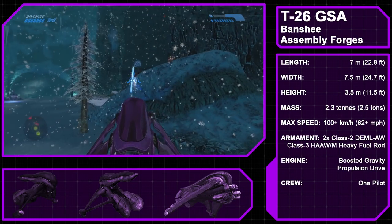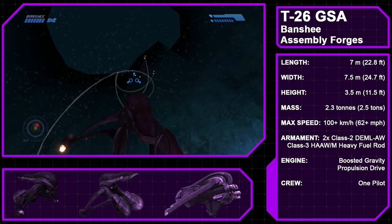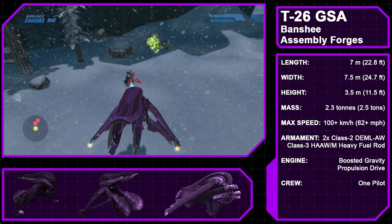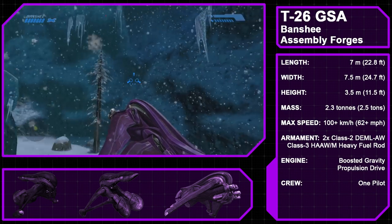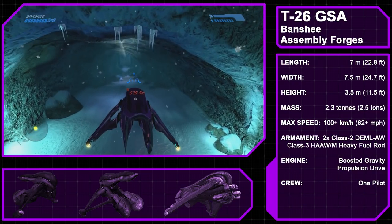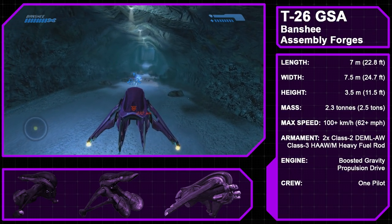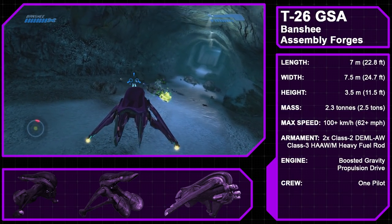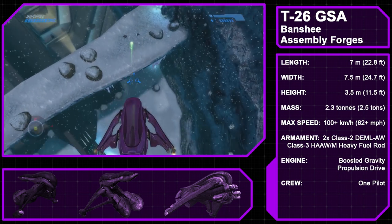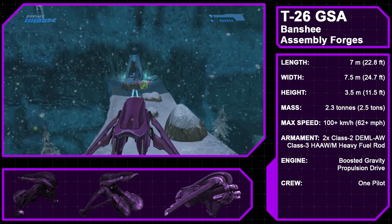We next have the Type 26 Ground Support Aircraft, or Banshee, produced by the Assembly Forges, which comes in two variants in Halo CE/CE Anniversary. In Classic mode you have the Type 26A, which has a leaner frame and larger gravity propulsion pods. In Anniversary mode you have the Type 26B, which is more technologically advanced and started to see widespread use towards the end of the war around 2550 as the Covenant began depleting their stock of older models. Both types are armed with two Class II DEML-AW plasma bolt/diffused cannons and a Class III HAAW-M heavy fuel rod gun. The Banshee gets its name from the sound made by its anti-gravity pods. Notably, the Banshees in CE lack the boost function found in other games.